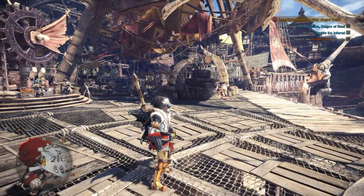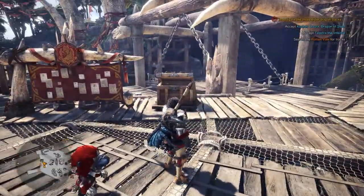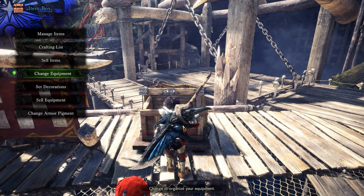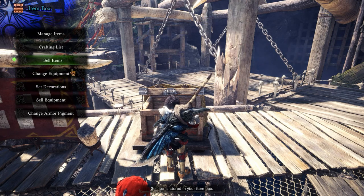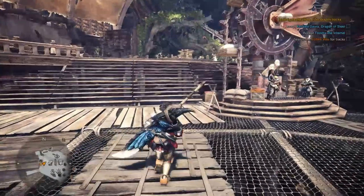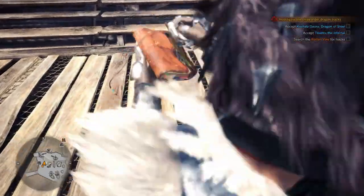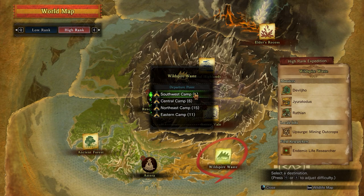Hello, what's up guys! Today I will show you how to farm the Kelby Horns easily. You just have to use a greatsword, also called a buster sword. Armor is not relevant — any kind of armor will do, but the weapon is important. Press the map shift and let's head on to the Wildspire Camp number one.